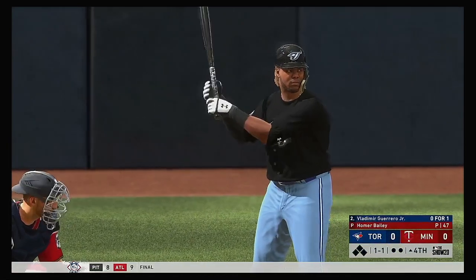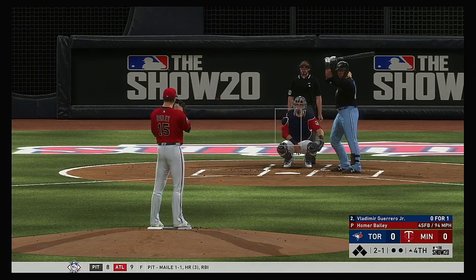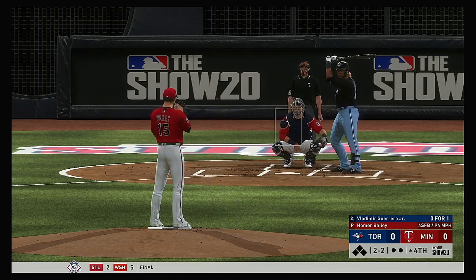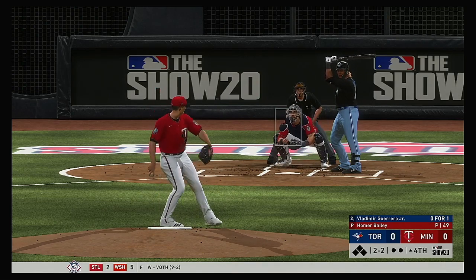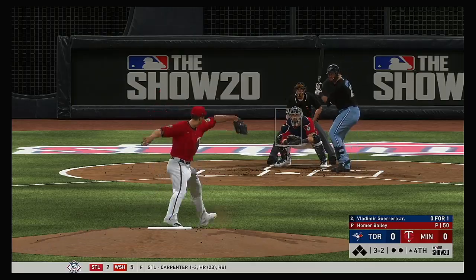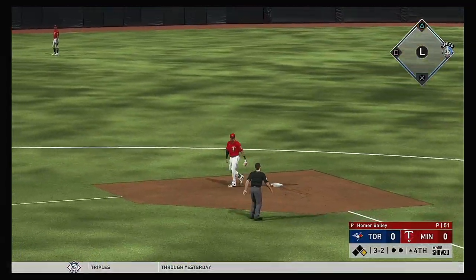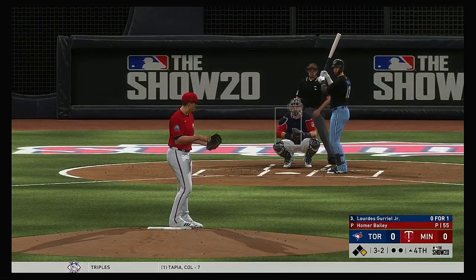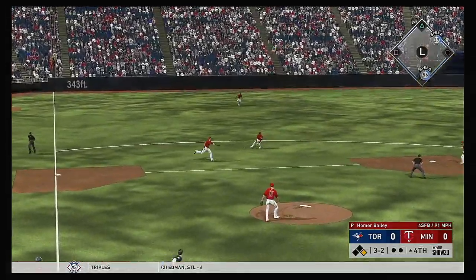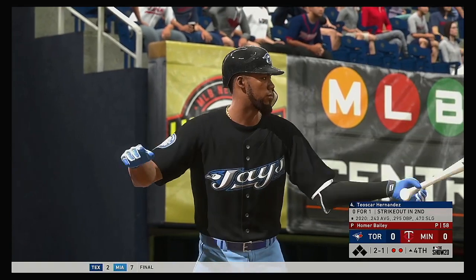All set for the start of the fourth and Vladimir Guerrero Jr. settles in at the plate. This game is rolling right along as we move into the middle innings with no score. Full count, three and two — line drive to left for his first base hit, making him one for two. So it's a leadoff base runner in their half of the fourth. Lourdes Gurriel now — ball grounded to short, could be two at second, and it's a double play, the second they've hit into in these first four innings. Two away now.